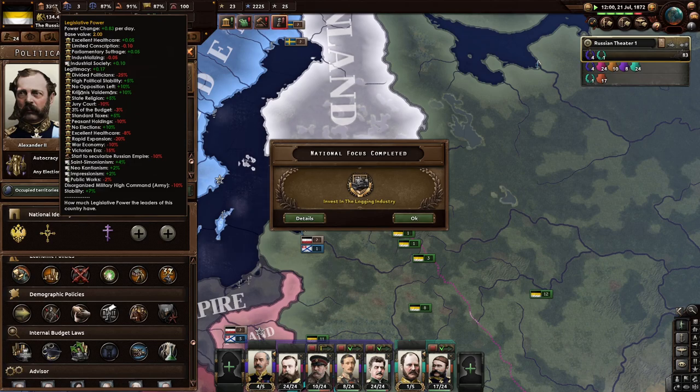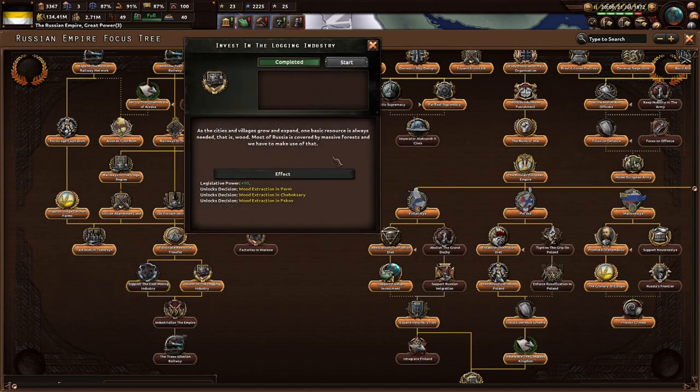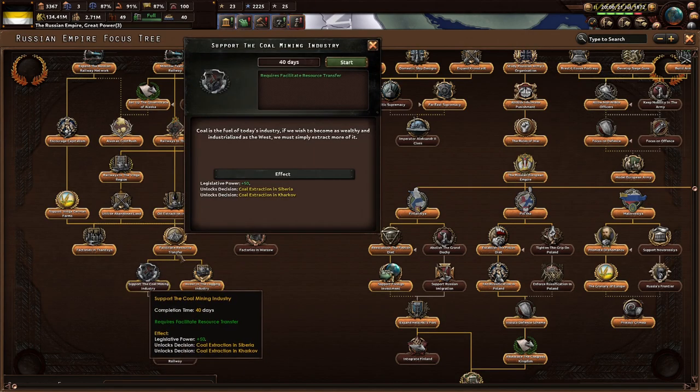Excellent healthcare hurts us. Going into war economy hurts our legislative power gain. We'll invest in the logging industry and follow up with support in the coal mining industry. Coal is the fuel of today's industry — if we wish to become as wealthy and industrialized as the west, we'll simply need to extract more of it.